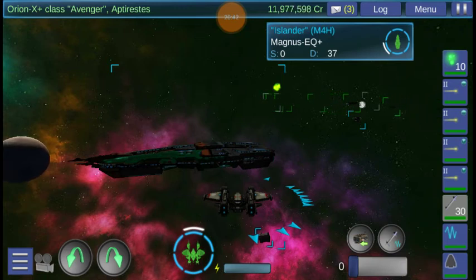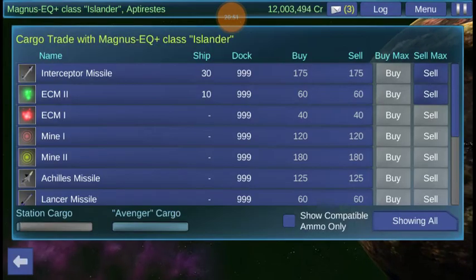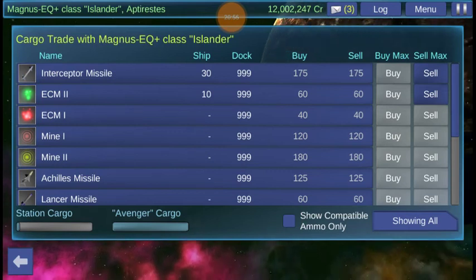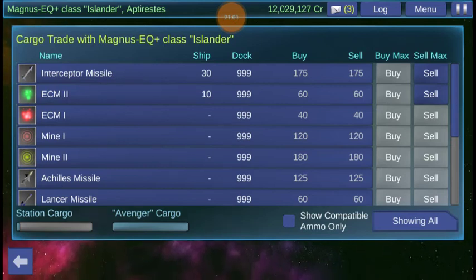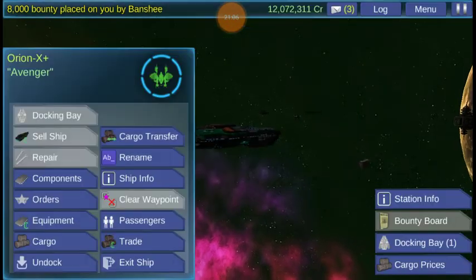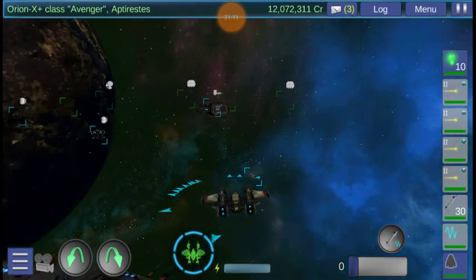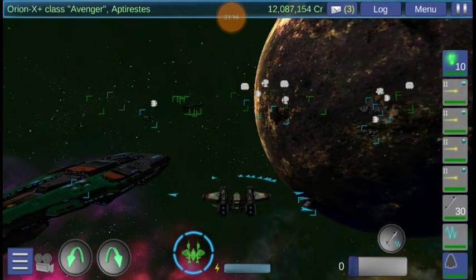So anyway — dock with it, go to trade, and just like normal, just like if you had your ship inside a military base, buy the stuff you need, and that's it. Leave the ship, dock. Do that for all your vessels that you need to equip, and you're all set. And that's that.